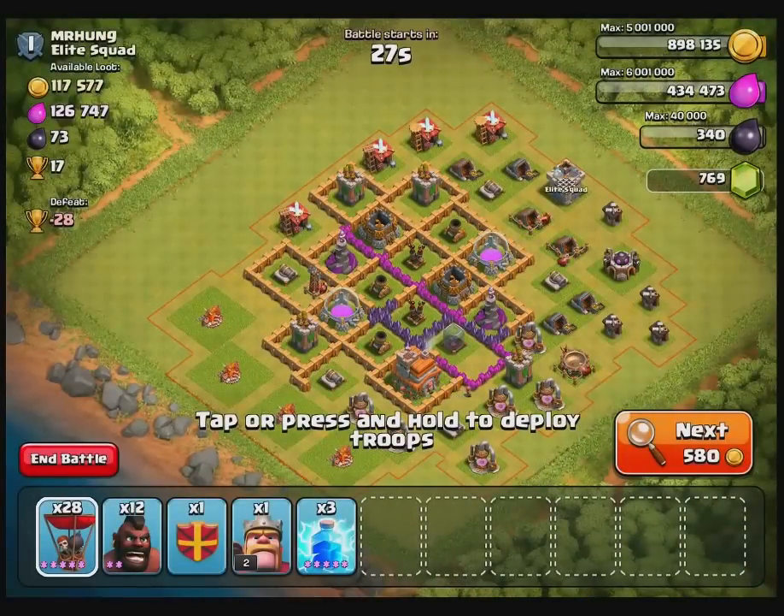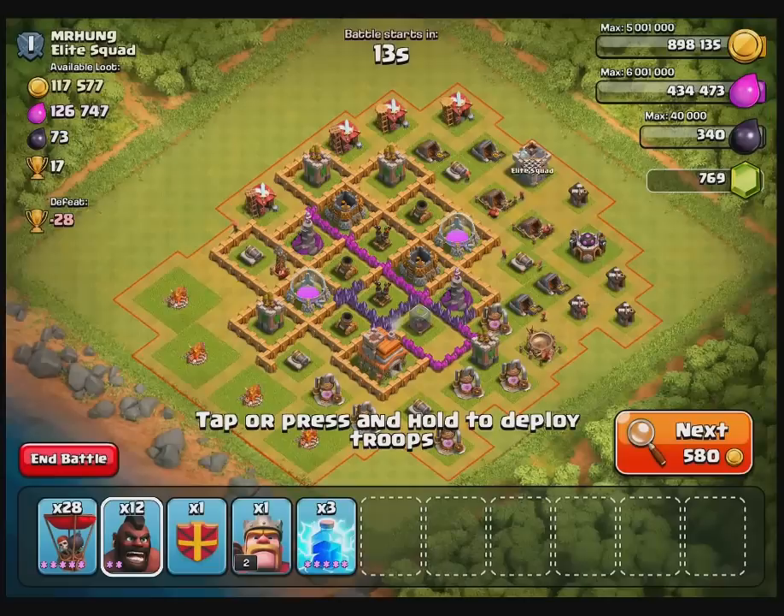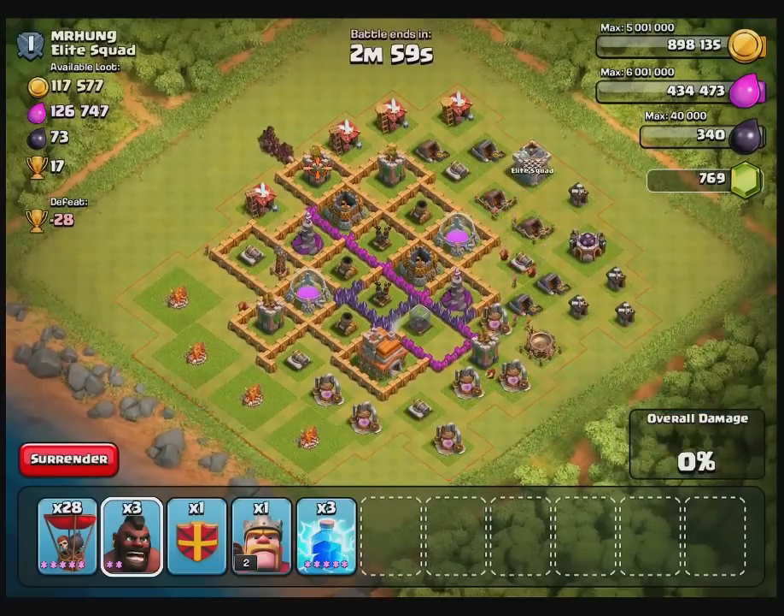Here's another Town Hall level 7. This one is relatively straightforward except that the air defenses are right in the center of the base. This time I do have my three lightning spells to take out one of the air defenses, and I have the Hog Riders to hopefully take out the rest.